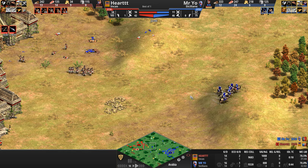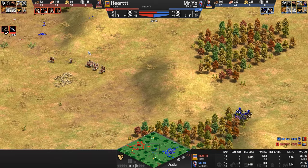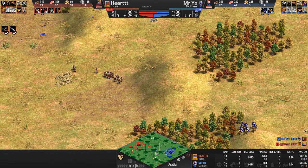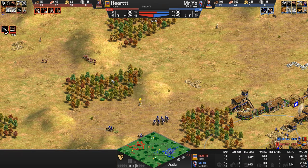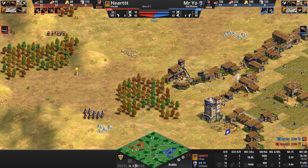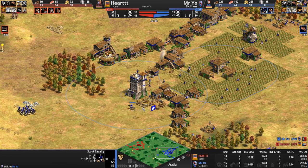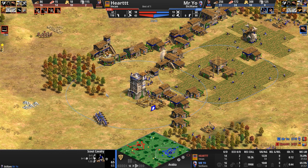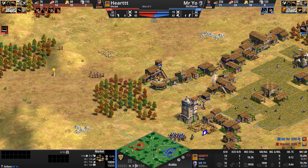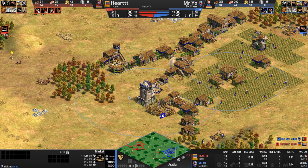Down go all the skirmishers. Heart says forget your counter unit and just guns them all down, now moving forward. Mr. Yo has 300 food and needs 450 more just to click up to the next age. He builds another stable, more scouts, spending all his food income right now. He does have a market, so once he gets more gold he can buy food. He's also getting Wheelbarrow — Mr. Yo is very confident he can hold this.